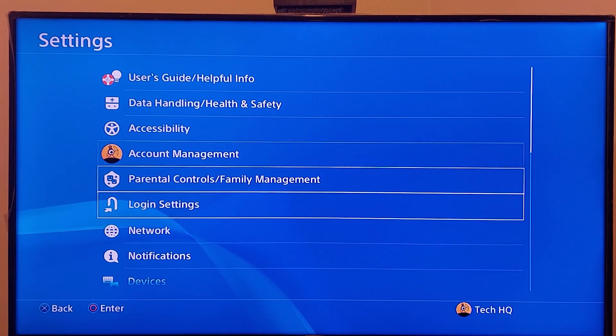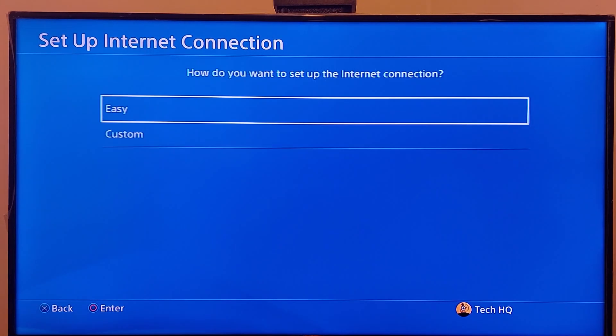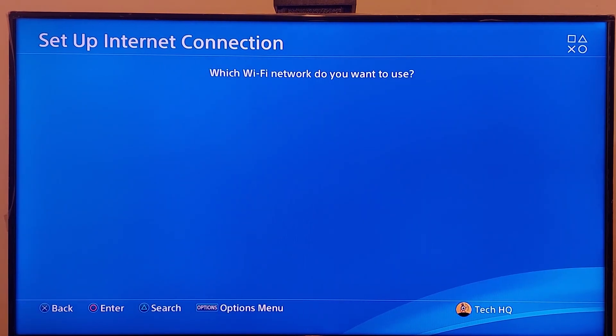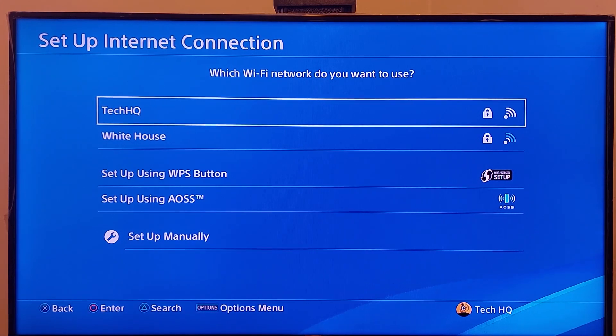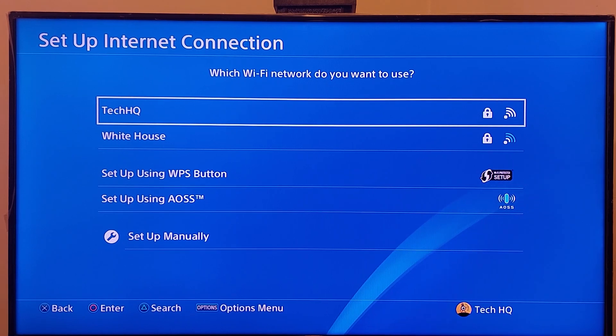But if that didn't work, go back to PS4 settings, then go to network, go to setup internet connection and select wifi. Select easy or custom — no difference. Turn on your mobile hotspot and connect your PS4 to your mobile internet. Sometimes using your mobile hotspot works.